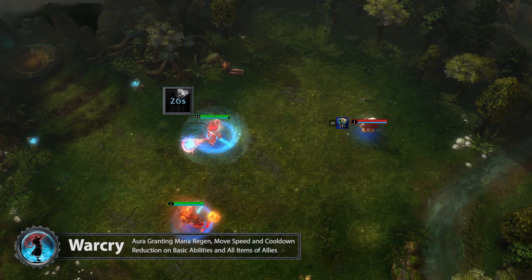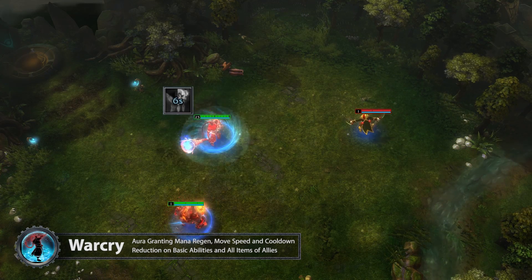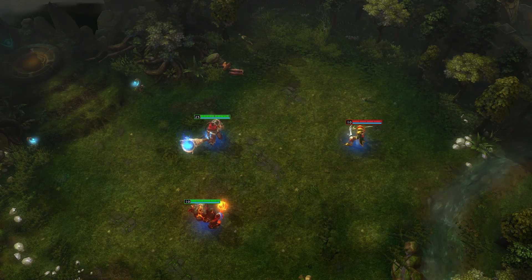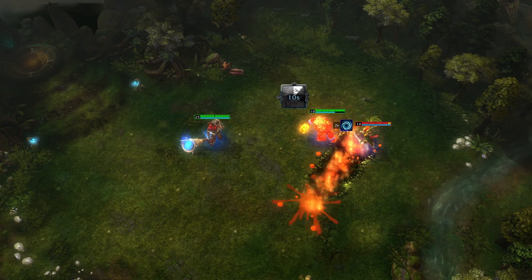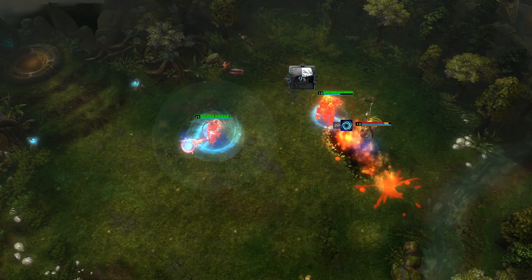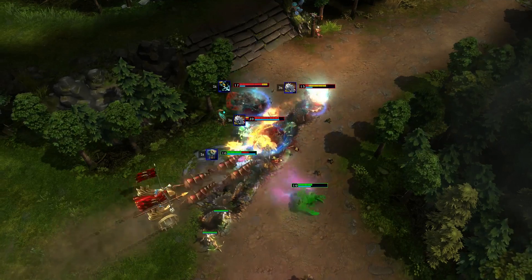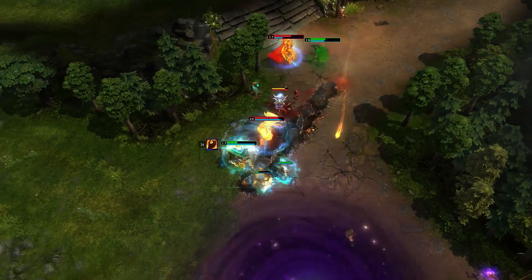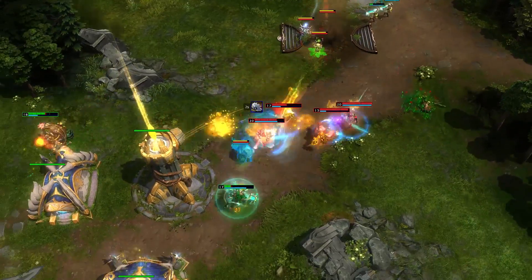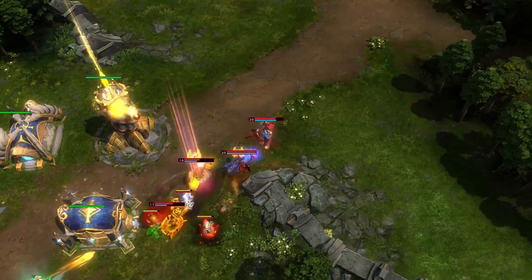Finally, Warchief's ultimate is Warcry. On activation, he gains a wide-reaching aura that buffs his allies and himself with bonus move speed, mana regen, and faster cooldown refresh rates for 12 seconds. For allies, cooldowns reset 2, 2.5, and 3 times as fast, and for Warchief himself, they reset 4 times faster at all levels. Warcry will max out cooldown reduction at 3 seconds for any ally, so heroes with already incredibly short cooldowns won't get an unusually large benefit. Keep in mind that Warcry reduces both item and ability cooldowns, but does not reduce ultimate ability cooldowns.